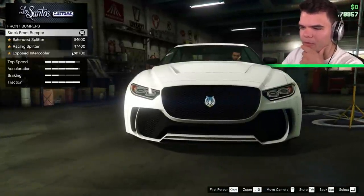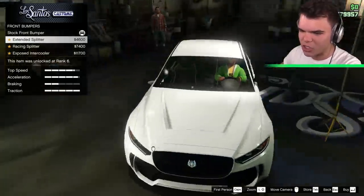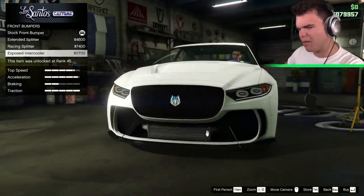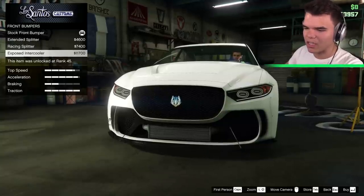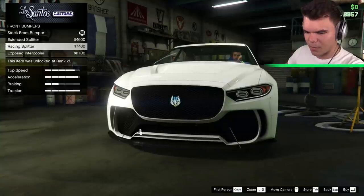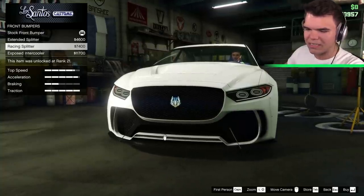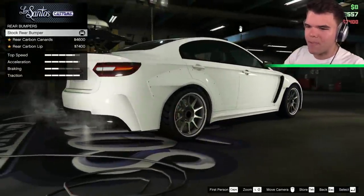Moving on, we've got the bumper. Front bumper looks pretty cool so far. We can change it to an extended splitter. I like the look of that. Then the racing splitter and an exposed intercooler. I'm not really sure about the intercooler look because it just looks a little bit bulky — it looks like somebody put the back of a refrigerator at the front of my car. I actually like the racing splitter look — it adds these really cool wires. More expensive doesn't mean better.